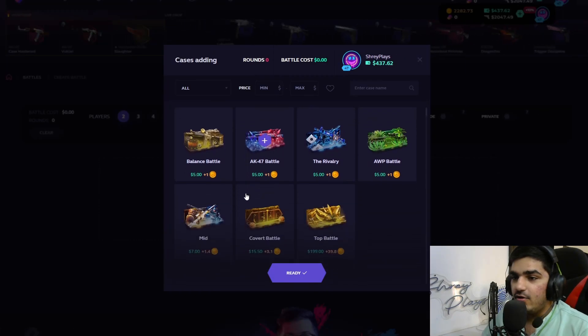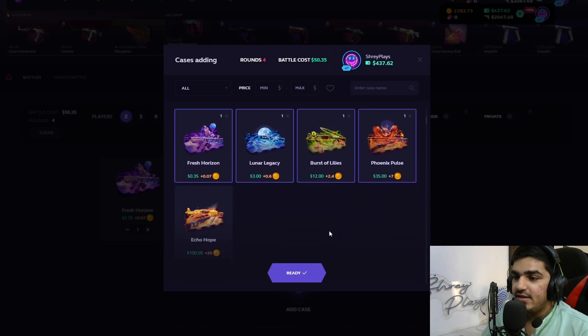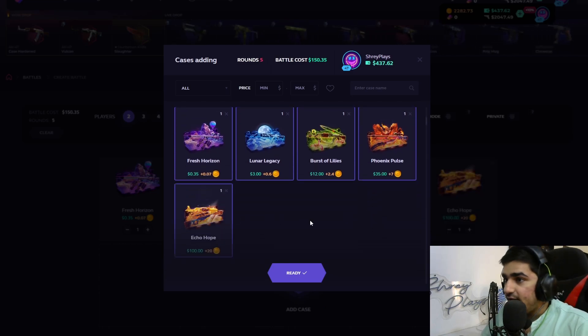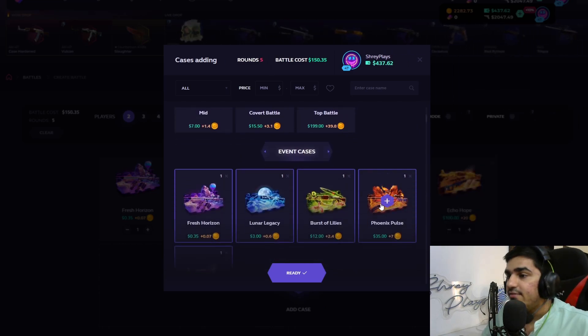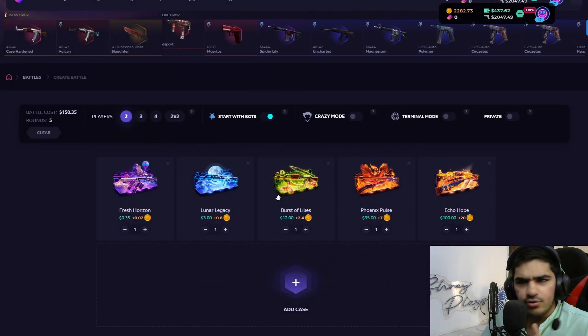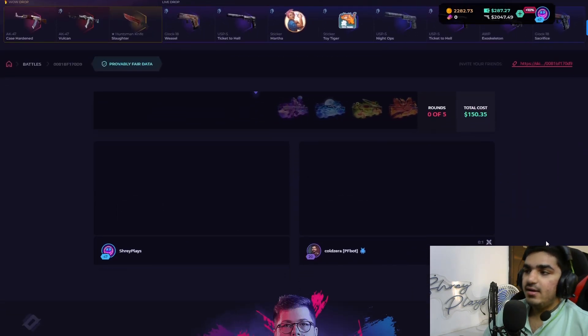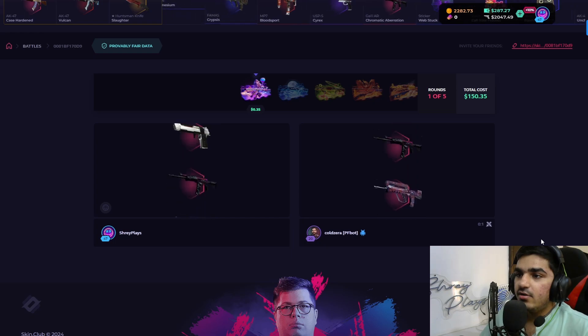Now we're going to battles. I'll create a battle starting with bots — a 1v1. We add all the event cases: Fresh Horizon, Lunar Legacy, Burst of Lilies, Phoenix Pulse — I really like the naming scheme here. The total is $150 for all the event cases. Let's go!